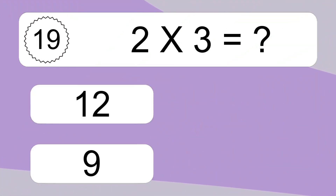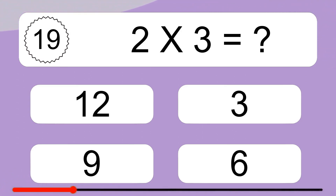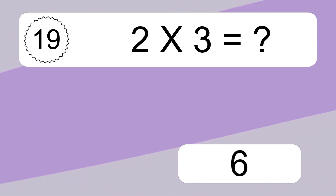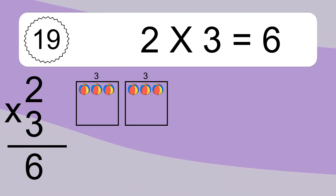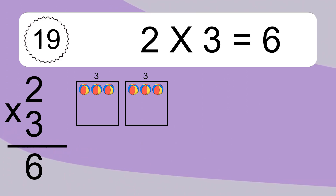2 times 3 equals what? 2 times 3 equals 6. We have 2 boxes and each box has 3 colorful balls inside. If you count all the balls in all the boxes together, you will have 2 times 3 balls. This equals 6 balls.